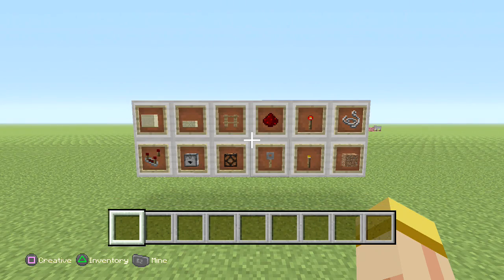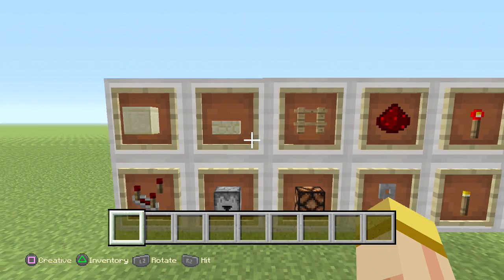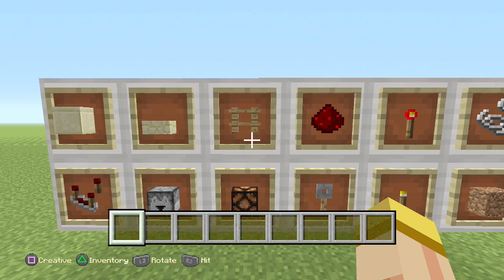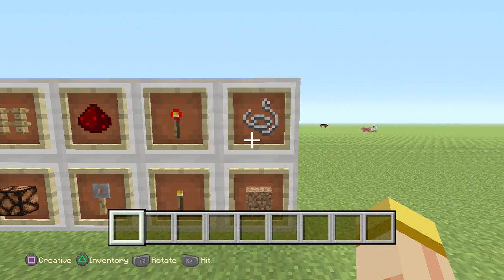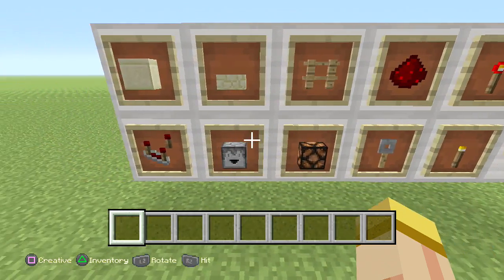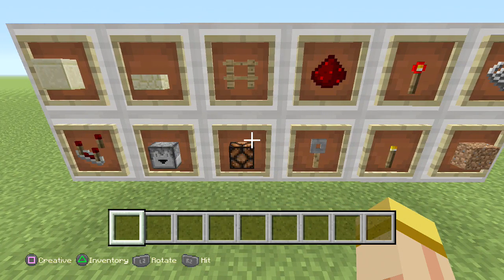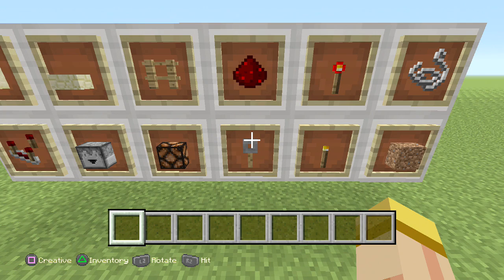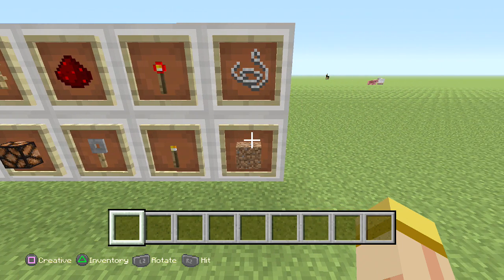Now these are the basic materials you're going to use for this build: a block of your choice, a half slab, a fence, redstone dust, redstone torch, some string, a comparator, a dropper, a redstone lamp, a trip wire hook, a torch for lighting, and five blocks of dirt.